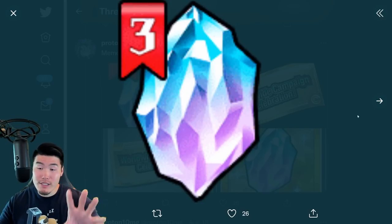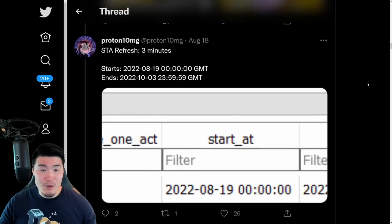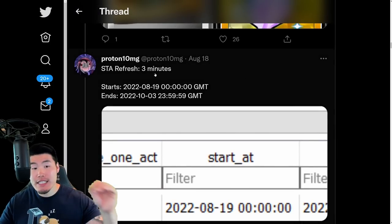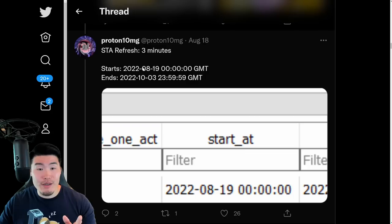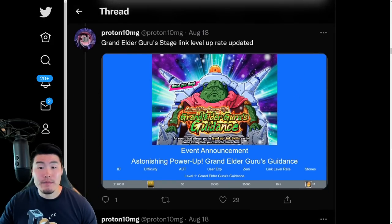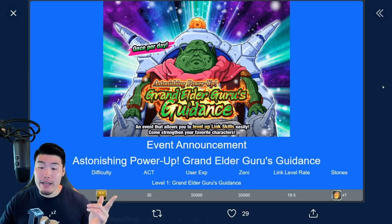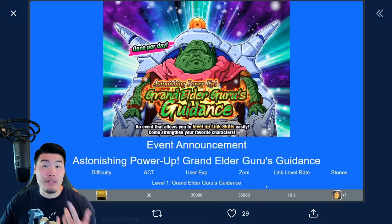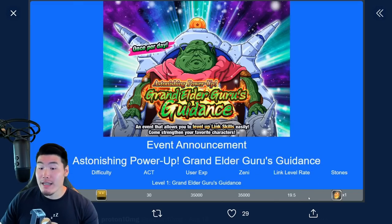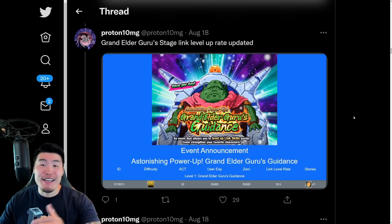You can use these Memorial Dragonstones to exchange for tickets, which can be spent on one of two different banners. We also have a reduction in the stamina refresh time from 5 minutes to 3 minutes during the celebration — that has already started, with a start date of August 19th and ending on October 3rd. And then there's an update to the Guru's Guidance Link Level stage, where you can now get Link Levels increased at a much higher rate — the new rate is 19.5, which is definitely a good thing.